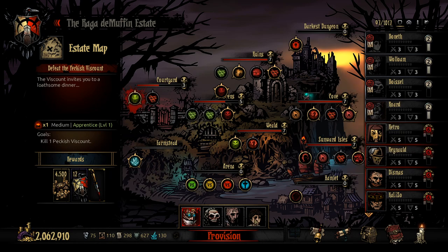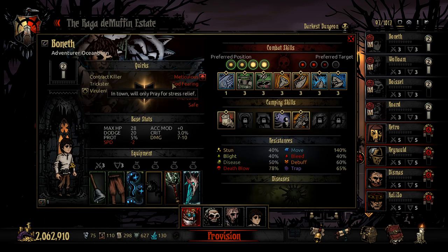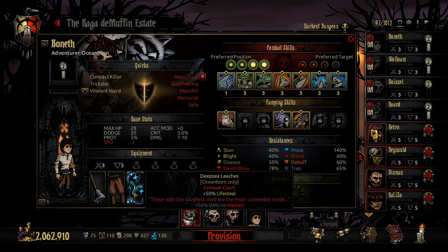To take into this courtyard, we're taking this team: Bonif Crab Oceanborn, built for lifesteal and stun. I don't know if that's going to work, but we're going to find out.